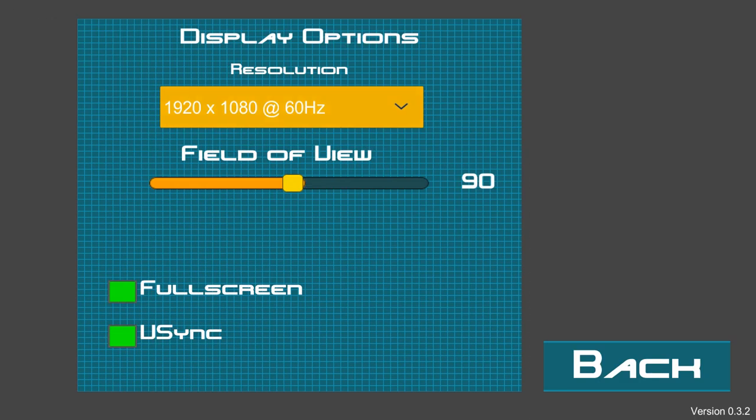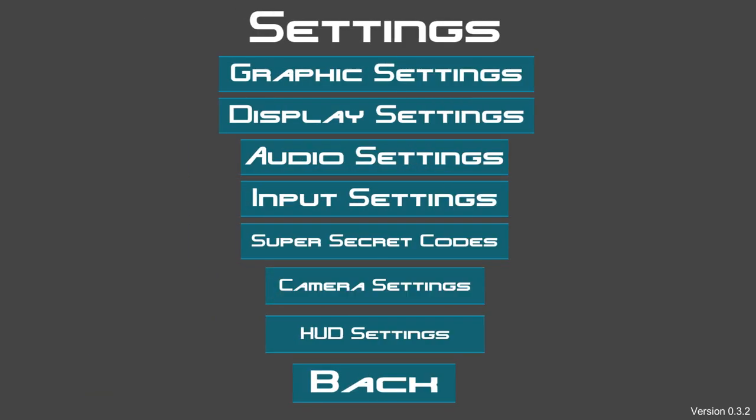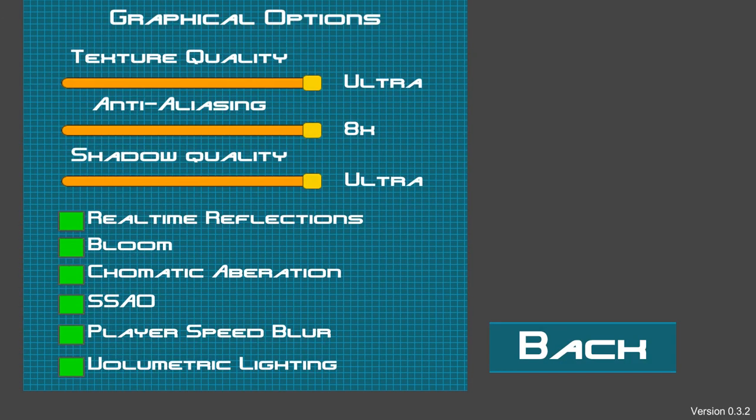Display settings — I've pretty much got everything on as high as it will go. Do not mess around with the field of view; I messed around with it and the whole screen looked terrible. I've got full screen and vSync on, you can probably take them off if you don't really need them. Graphics settings — I've got pretty much everything on Ultra. The game does have a little bit of weird rendering; I could probably lower some of this but I want to show you guys what the game looks like at its best.